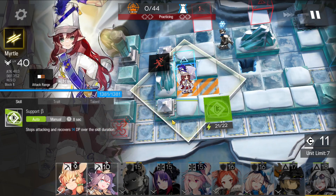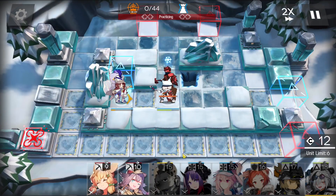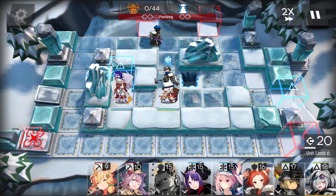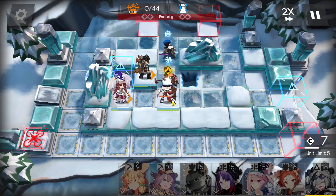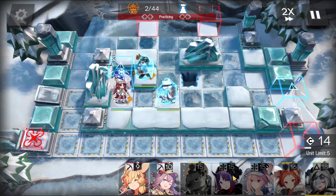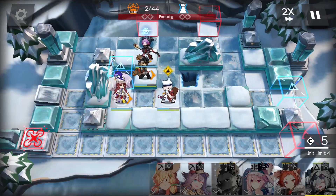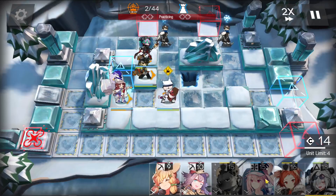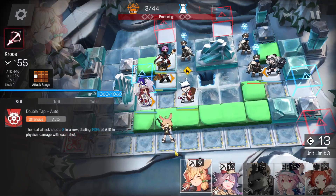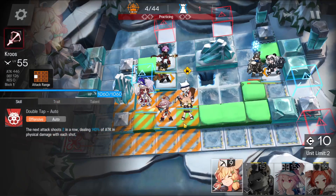Let's just activate her skill immediately. And then let's block with Cardigan. Let's get Shaw out — we can wait a little bit. Alright, this is why I waited. Let's get a medic out immediately because we do need some healing here. Let's activate Myrtle's skill. Get out our pusher. Now we will need a sniper facing left, and another sniper facing left as well.